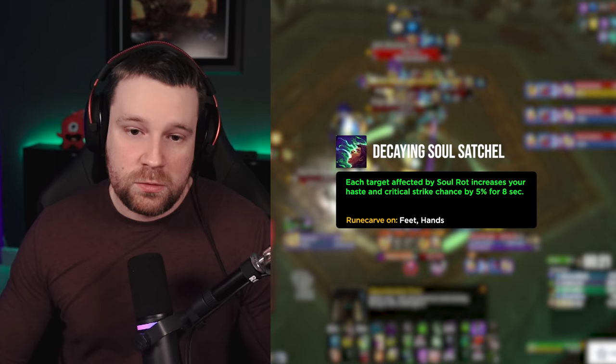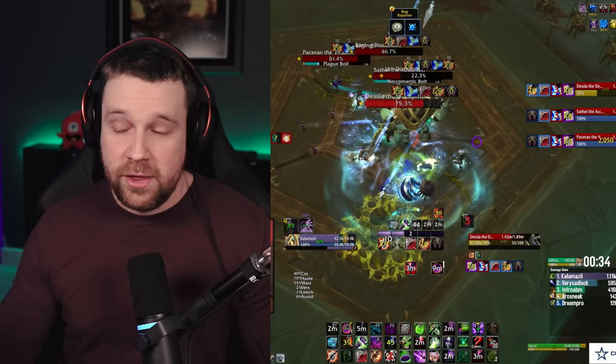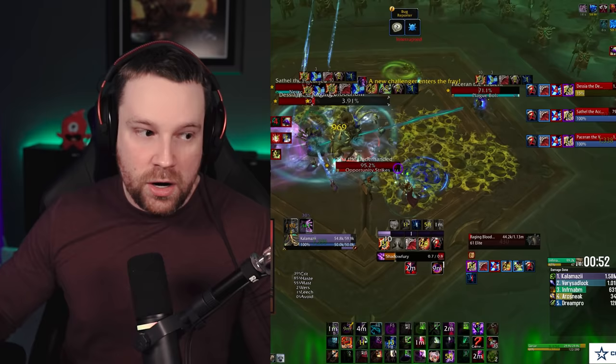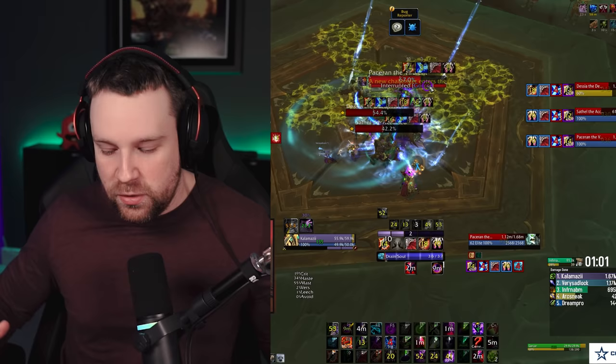For covenant choices in patch 9.2, your real options are Night Fey and Necrolord. If you go Night Fey, your covenant legendary is Decaying Soul Satchel — each target affected by Soul Rot (max 4 targets) increases your haste and crit strike chance by 5% for 8 seconds, so one target is 5%, two is 10%, three is 15%, four is 20%. The haste is multiplicative, so stacking this with Dark Soul: Misery, Power Infusion, or Bloodlust creates a very large haste amp — this is where much of Affliction's heavy burst in Mythic+ comes from.